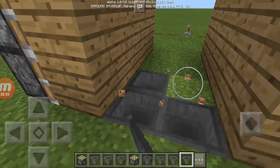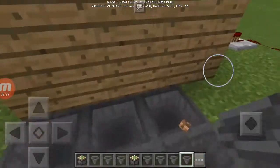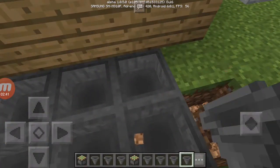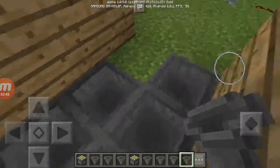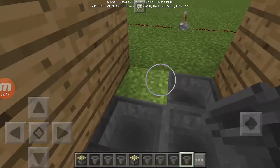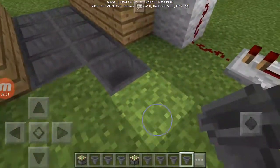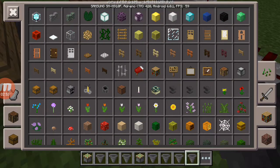Place hoppers all the way facing to the front. Near this corner, take your hopper and place it to your left when you're walking from the back of the machine. Place one there, another one there, then use a chest.